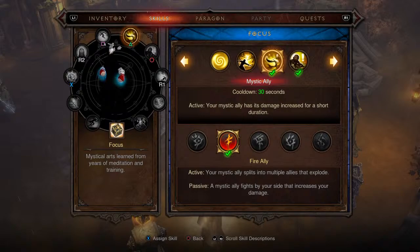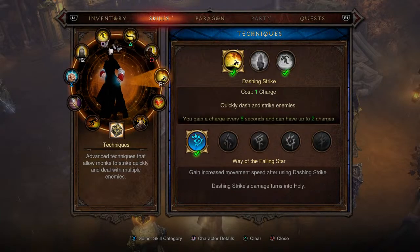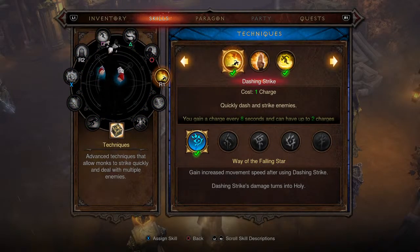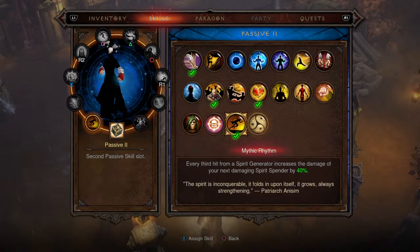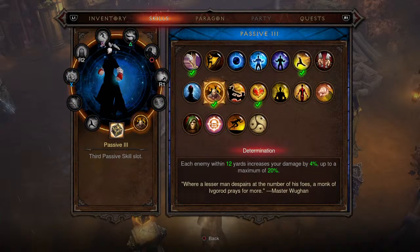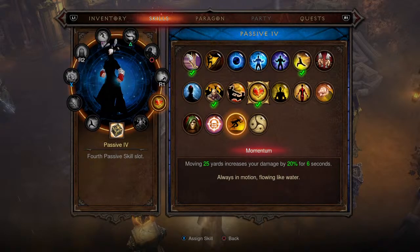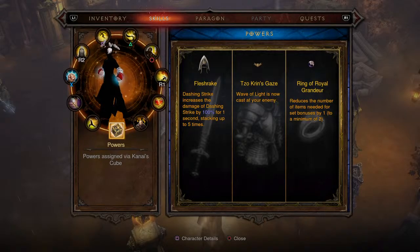For the Triangle ability, we're picking up Mystic Ally with the Fire Ally rune in the focus skill tree. For the Circle ability, also in focus, we have Epiphany with the Soothing Mist rune — both of these can be swapped. For mobility in the technique skill tree, we're using Dashing Strike with the Way of the Falling Star rune. Passives: Fleet Footed, Seize the Initiative (swap out Momentum since it's already on the amulet), Determination, and Beacon of Ytar.